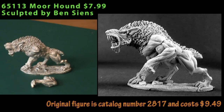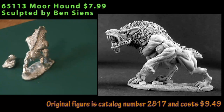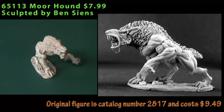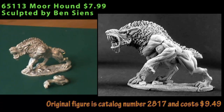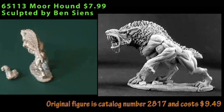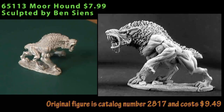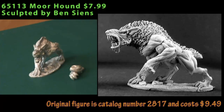Next up is a Moorhound, a two-piece miniature where the left front leg is a separate piece that fits right into place at the shoulder joint. It's a very well-muscled evil dog — muscles upon muscles — with nicely sculpted hair and an open mouth bearing a lot of large, sharp-looking teeth. I could see using him as the lead hound in a group of Chaos Hounds for a Warriors of Chaos army, or dropping him into a Vampire Counts army as an undead hound in a lead dog role, or as a really large hellhound for D&D.